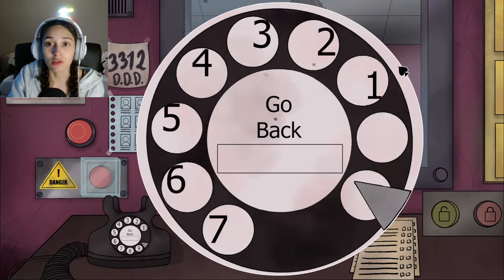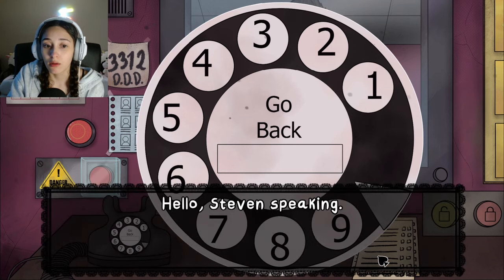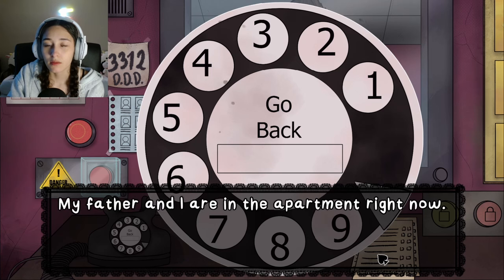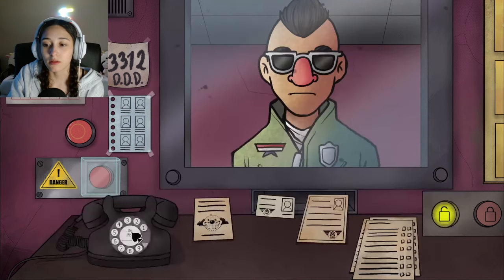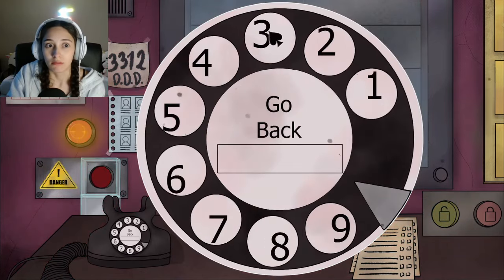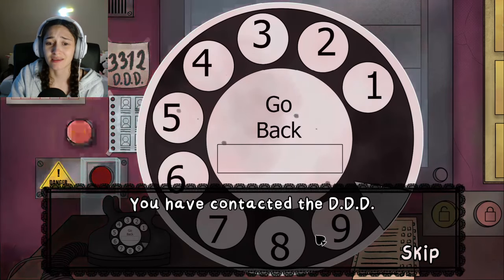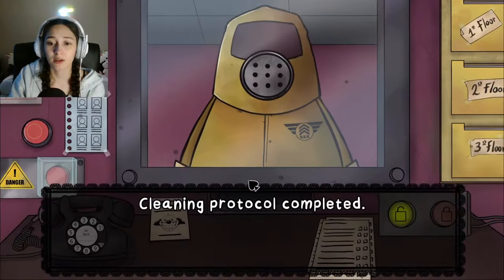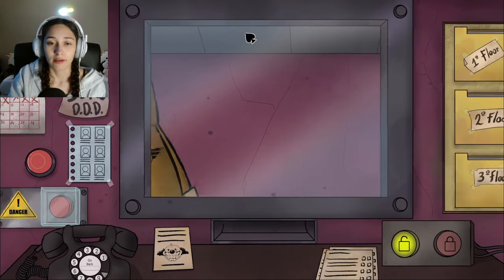Something has gone wrong. Natalie panics with a series of 'uh oh' and 'oh no' reactions as an alert appears on screen. She wonders aloud who the real person was and whether she accidentally sent someone to their doom. After processing, she concludes: 'That was just a really good doppelganger.' She decides to continue her job.